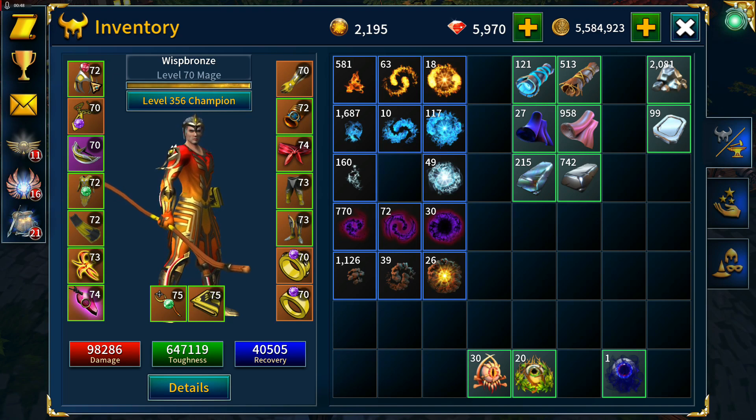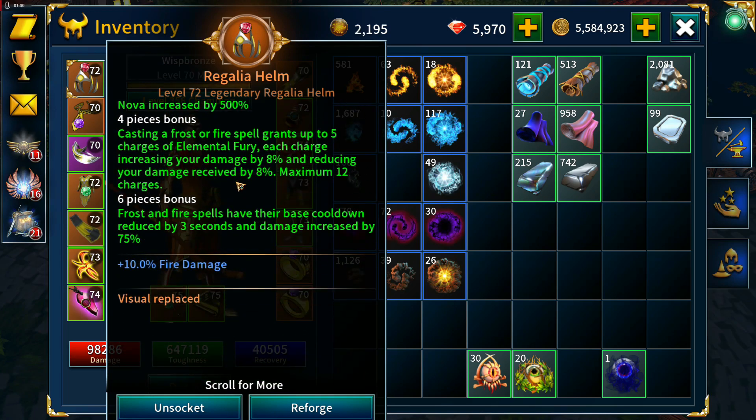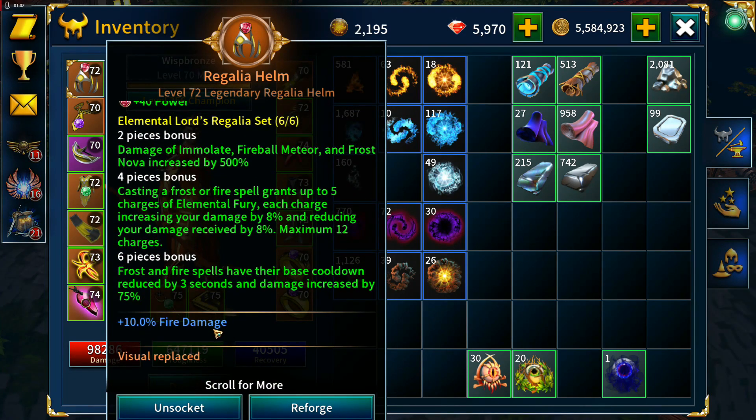Running through what we have: the Regalia helm with haste, experience, vitality, and ability rate. It came out with a socket, so I've dropped in a Trillion Ruby to give us some extra power, and I've also enchanted it with fire damage to boost Death from Above and Shatters in experience farming.